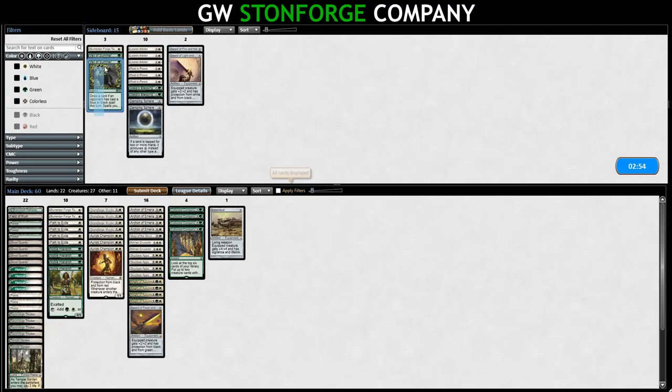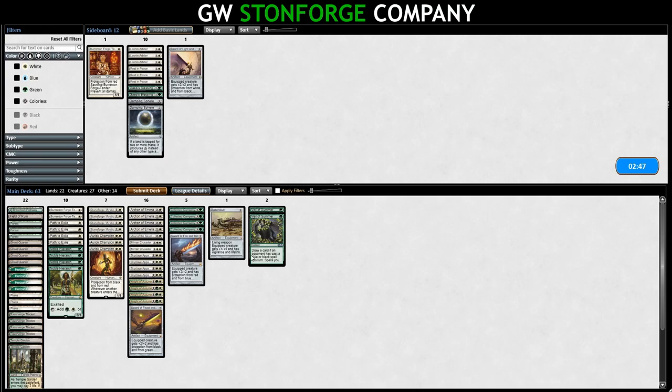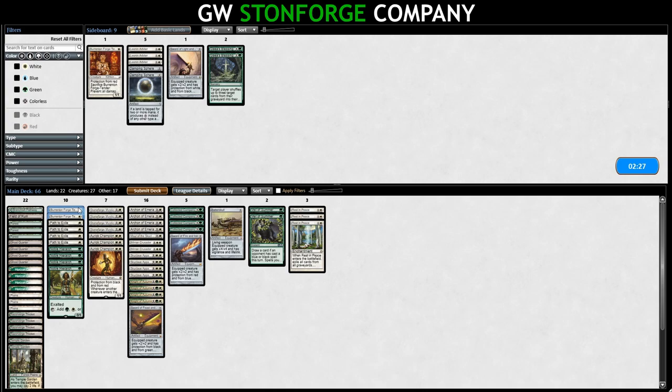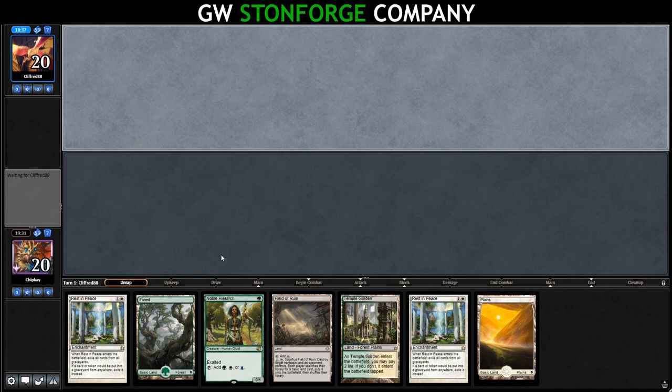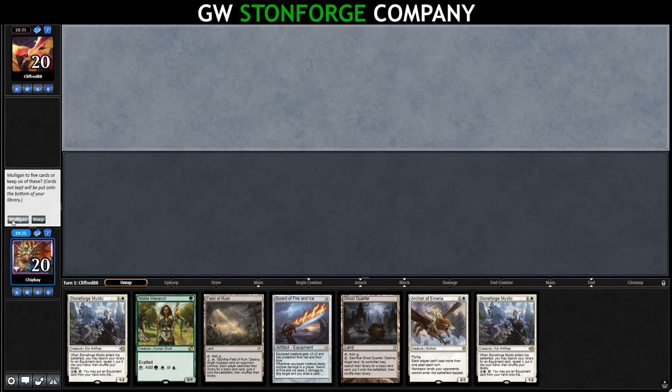Veil of Summer can come in. Sword of Fire and Ice can come in. They are milling us, so Sword of Light and Shadow is pretty good. Let's bring in Rest in Peace to turn off all the Surgicals. Barrington Forge Tender goes away. We're bringing in non-creatures, so we'll trim a couple of Collected Companies and one Archon plus one Knight of Autumn. We've got two Rest in Peace but nothing else. We mulligan three times — no colored sources, then no lands at all — down to four cards.